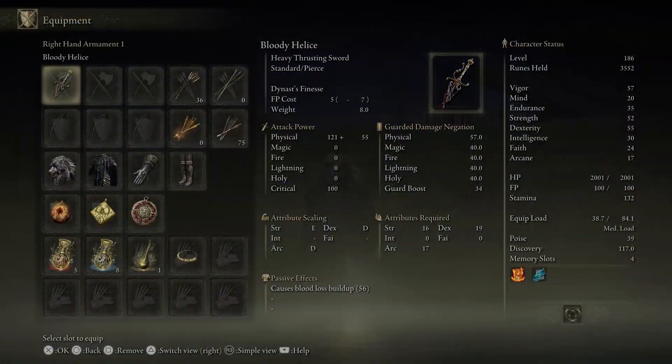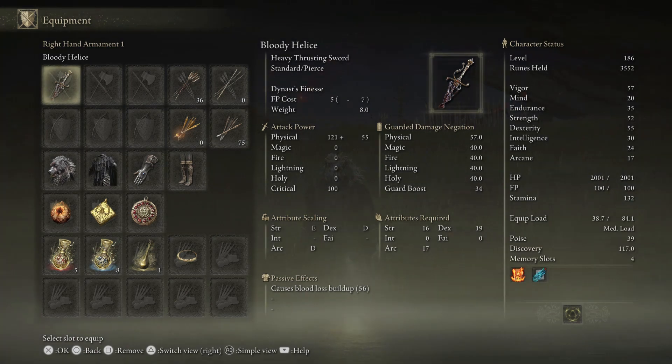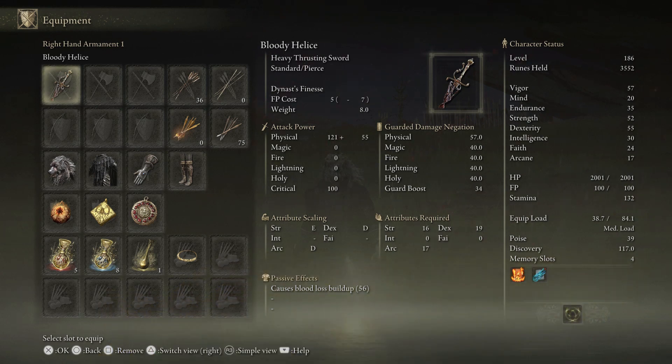Let's look at the stats for this weapon so you can see how to use it to the fullest. It does have a skill weapon attack called the Dynast's Finesse. You can see the attack power and the attributes required: Strength at 16, Dexterity 19, Arcane at 17, and the skills scale with Strength, Dexterity, and Arcane.